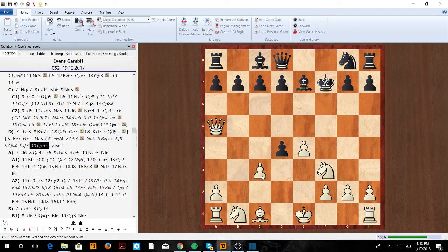Here we're just going to castle, develop our pieces, and have a very nice attack. That's how we play against the bishop e7 line in the Evans Gambit. Hope you guys enjoyed this video — make sure to check out wolfchess.org for great lessons, puzzles, and videos!